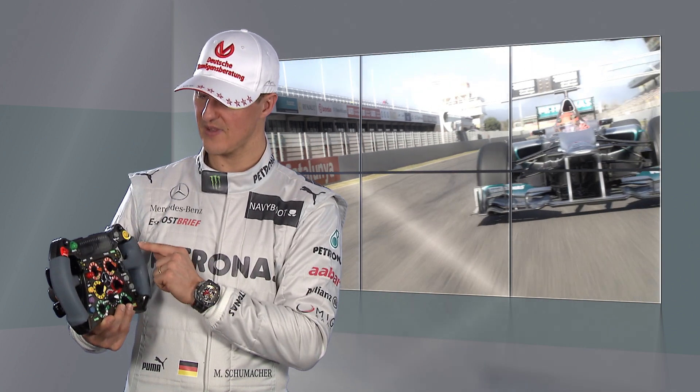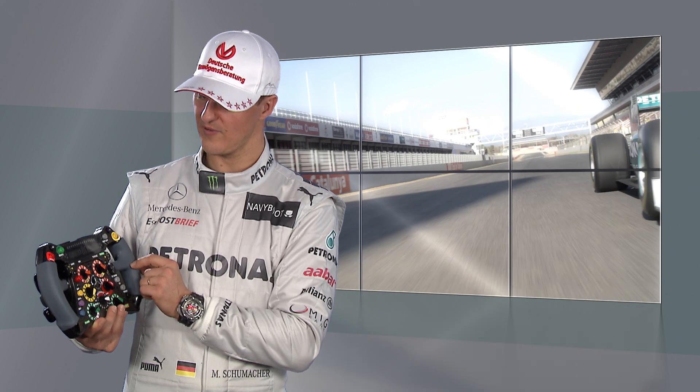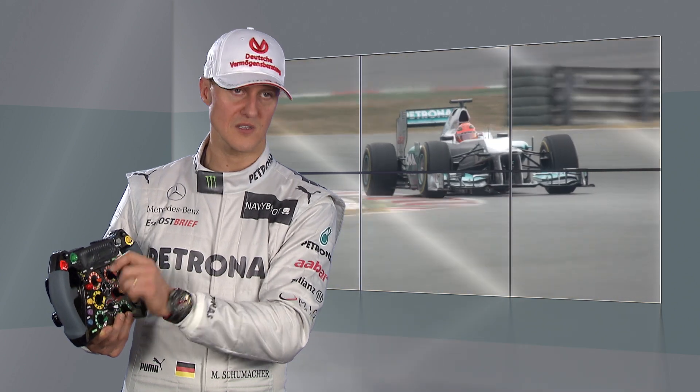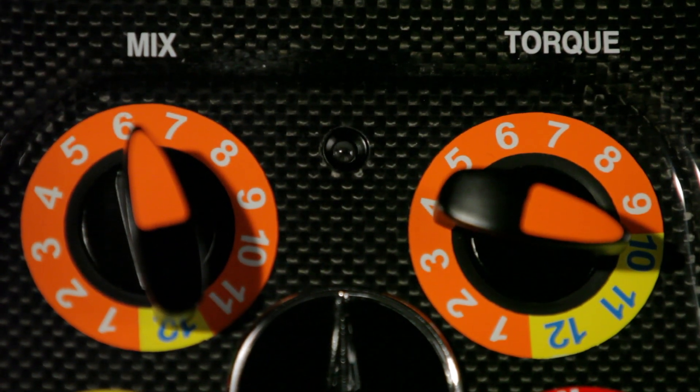You have three menu buttons up there before you go to further menu buttons over here. Afterwards you go to the mixture and torque buttons — those are two engine buttons that you can set the changes that you want to have, and you discuss those up front.